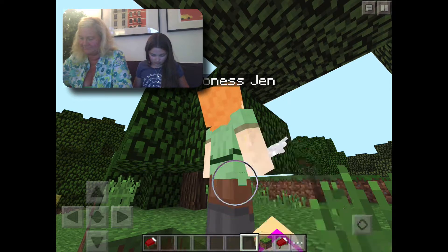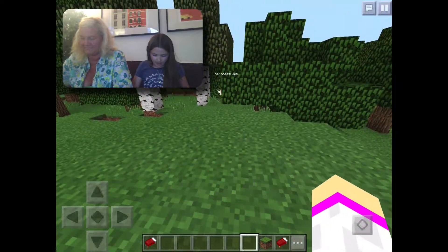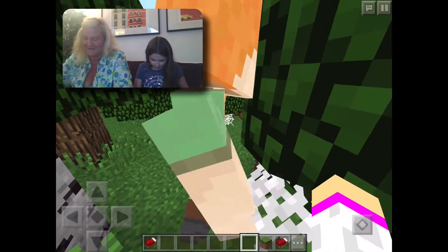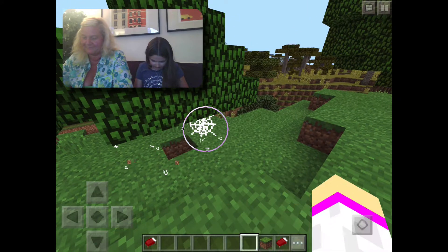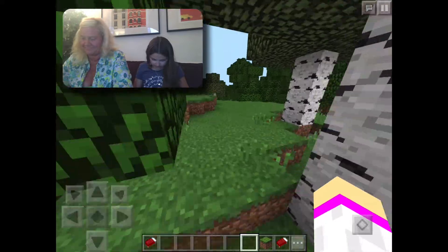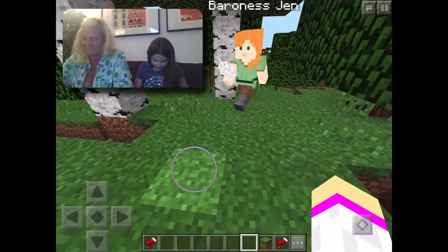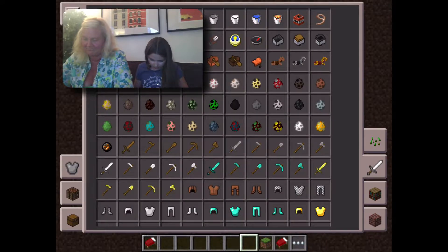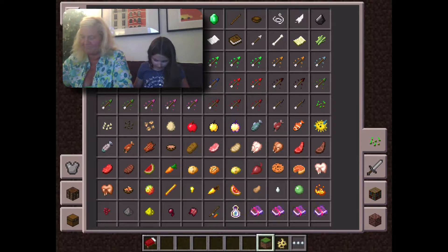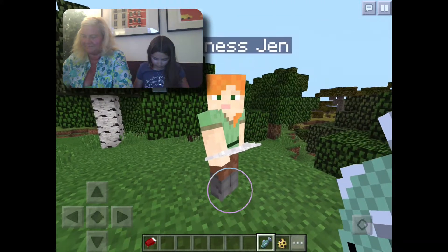Now my screen doesn't show it yet. Okay, so Jen, I'm going to give you a cat. Yay, okay! What did I put — I put these down, yeah you did. Okay, so Jen, follow me. I'm going to get you an ocelot egg and a raw fish, and we're going to try and tame some cats.